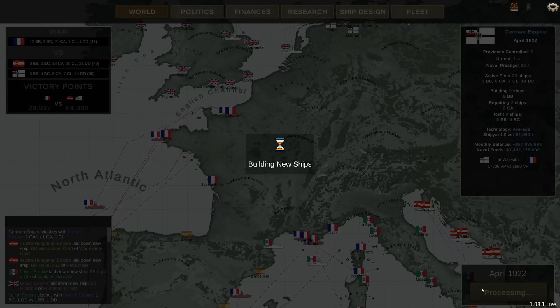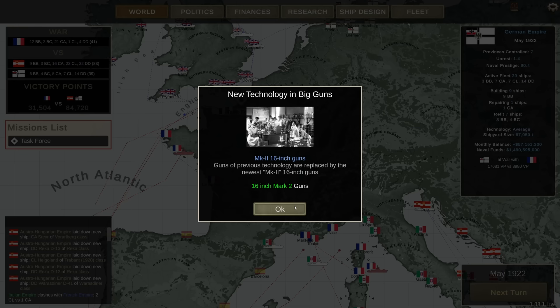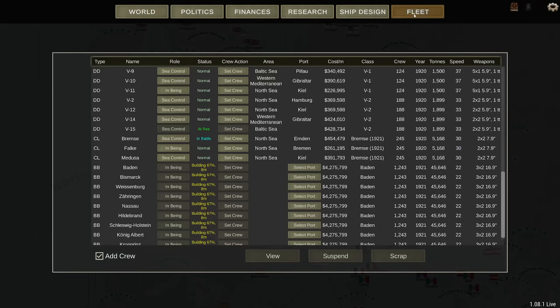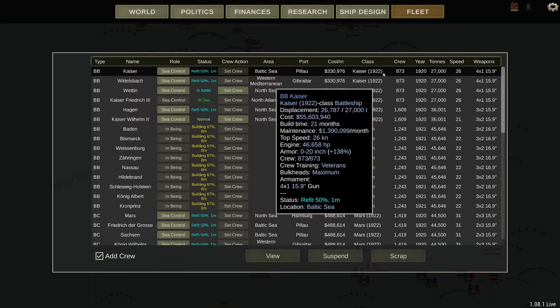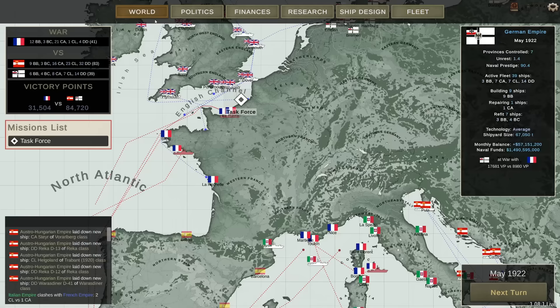And here they are — the Mark II 16-inch guns. Very, very nice. In the meanwhile, I'm also refitting the ships that I have, meaning that my battleships are mostly undergoing refit. And if they have been refit, they're already back at sea ready to engage the enemy with their new Mark II 15.9-inch guns. We're about to see if those new guns are going to be successful.